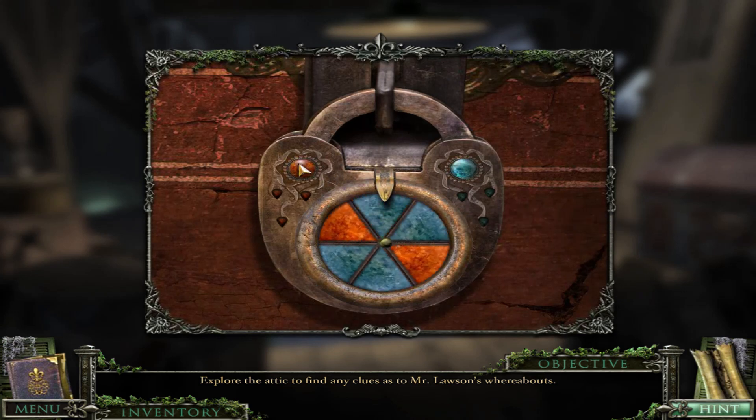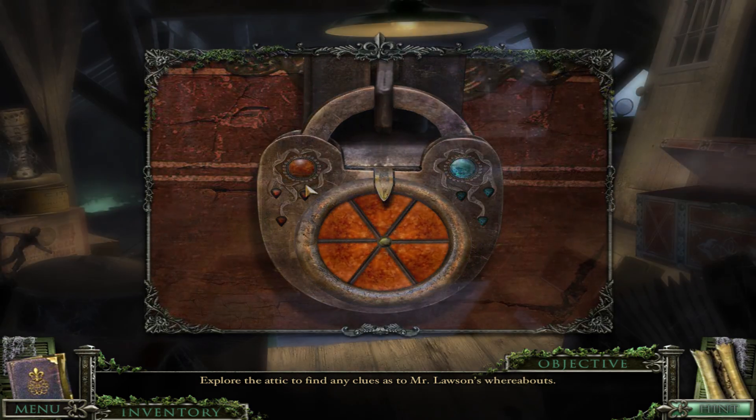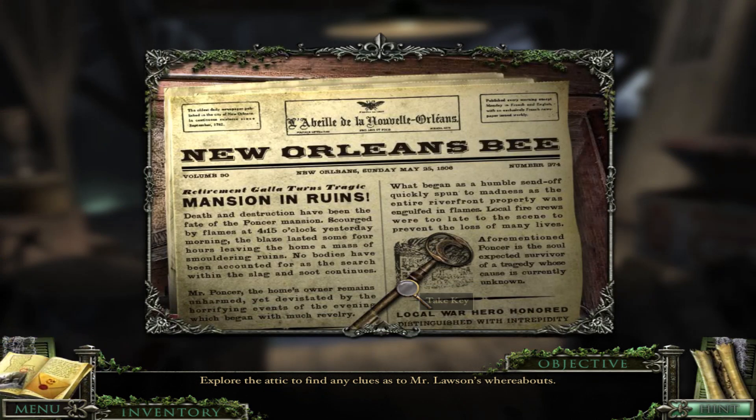First of all, there's this puzzle, which is simply making all of them one color and then all of them the other color. But once you get one, it's easy to get the other one then. And hey, another key. And a newspaper.